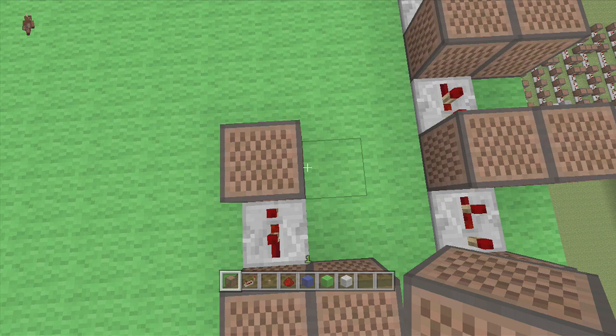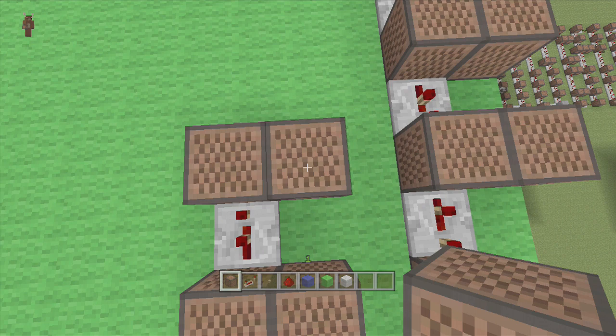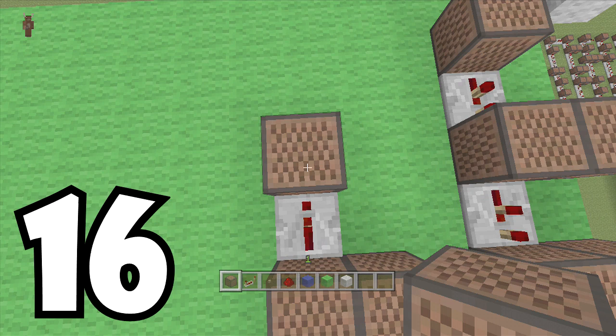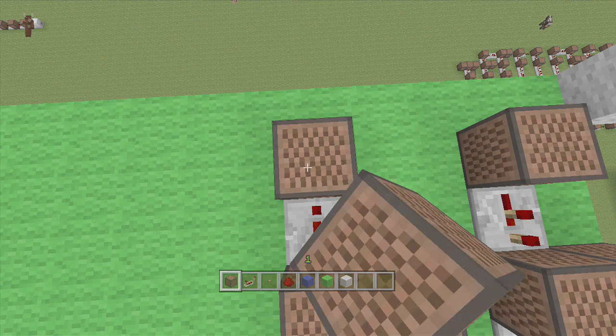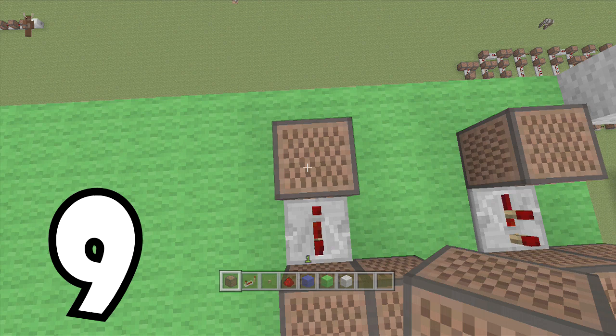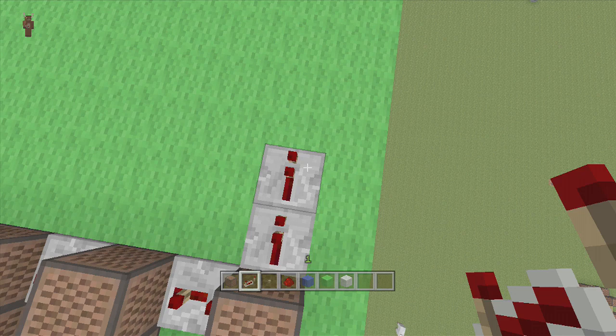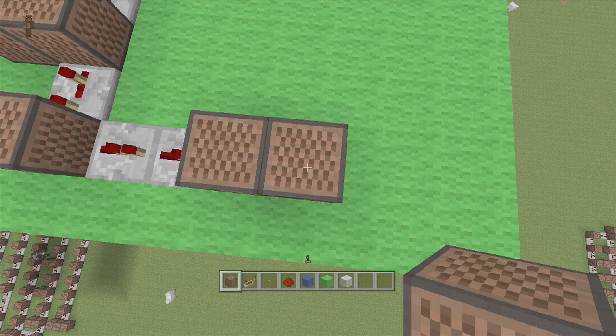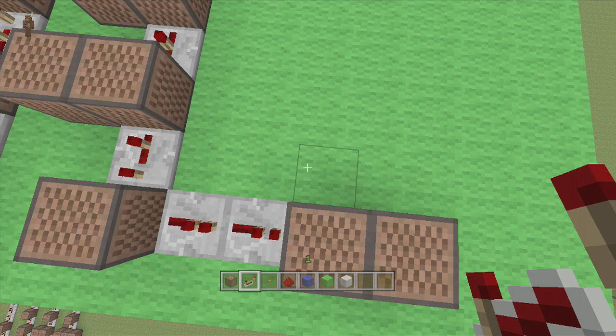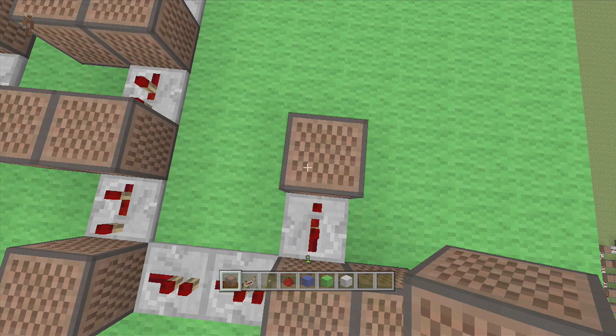Right next to it: 8. Put another repeater down set to two ticks delay — this note block is going to be 16. Right next to it: 13. Put another repeater down set to three ticks delay, put a note block right in front of it: 9. Next we are going to turn left, come out with two repeaters set to one tick delay, put a note block in front of them: 16. Then put a note block right next to it: 9. Then put a repeater down set to two ticks delay and put a note block in front: 13.